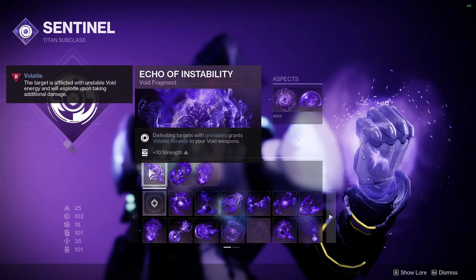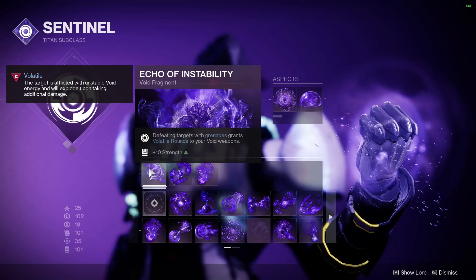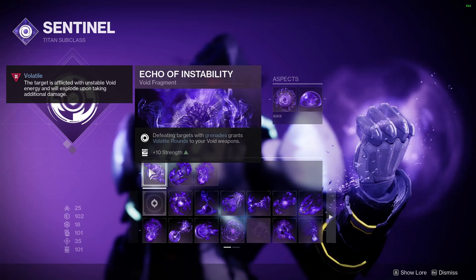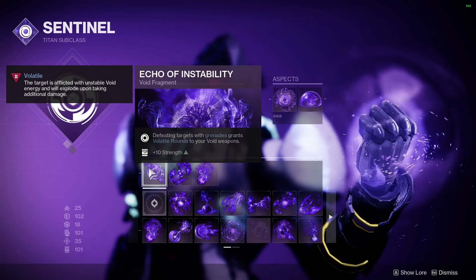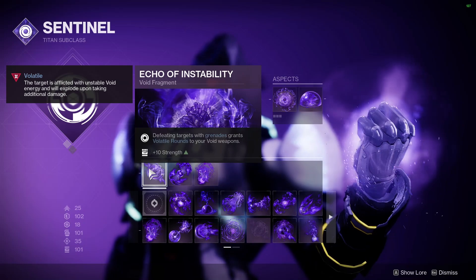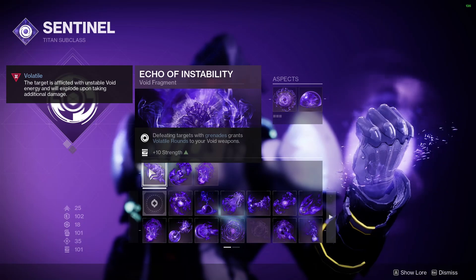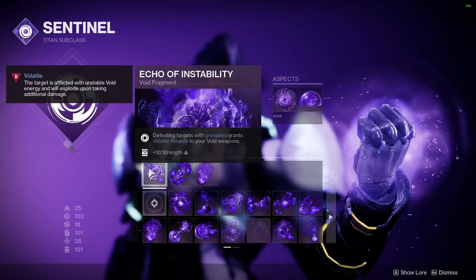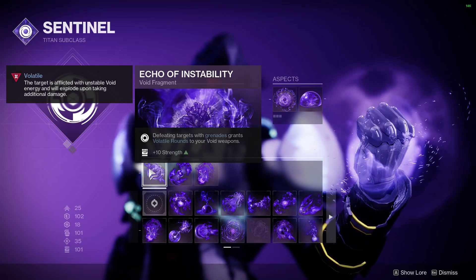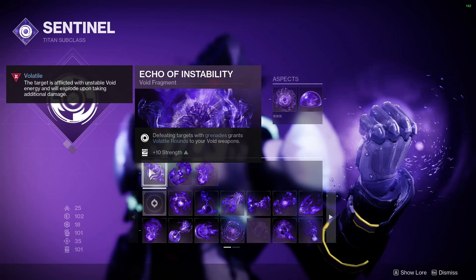For the Fragments, we are going to be using Echo of Instability. The reason for this is because grenade kills will give us Volatile Rounds for our Void weapons. Heart Shadow is Void, and Volatile Rounds on swords is insane because it procs after every single hit — every single projectile that comes out of Heart Shadow will proc it, and every single swing will proc it. This is why we're speccing into grenades so heavily, because Volatile Rounds is going to increase our DPS output a lot and make add clear and killing any enemy easy.